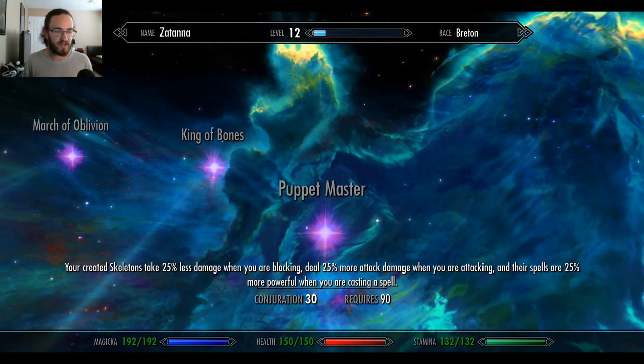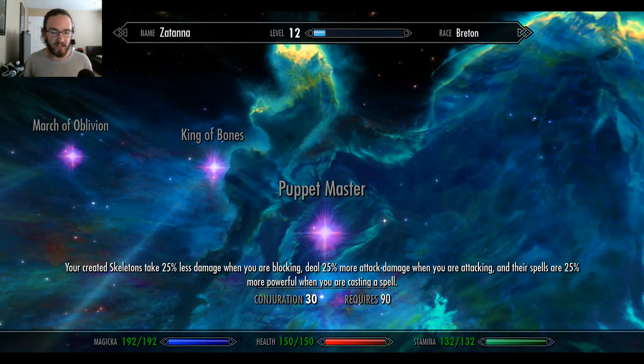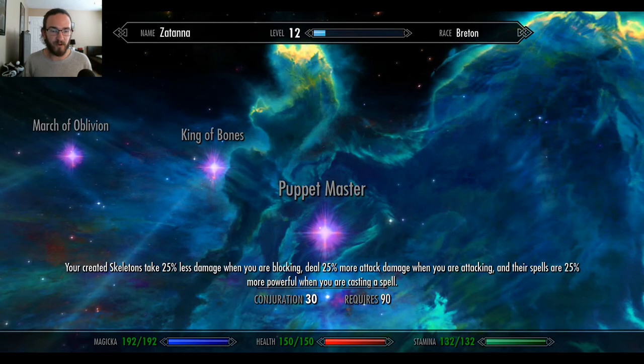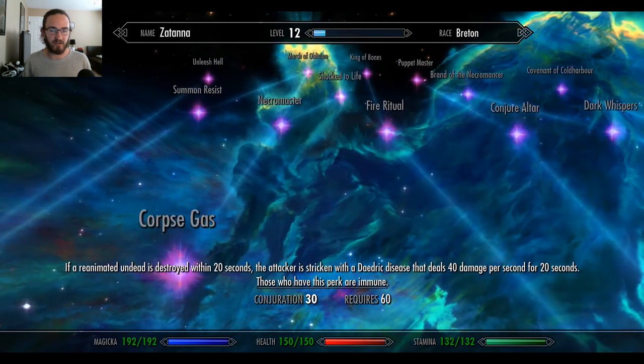Puppet Master: your created skeletons take 25% less damage when you are blocking, deal 25% more damage when you are attacking, and their spells are 25% more powerful when you are casting a spell. Oh my gosh, that's so cool.